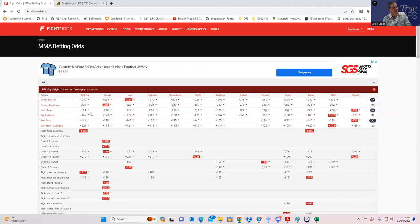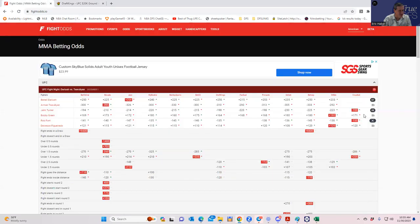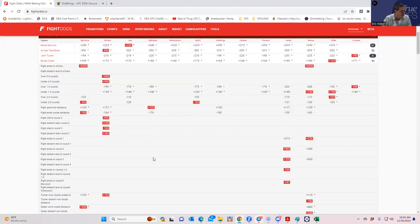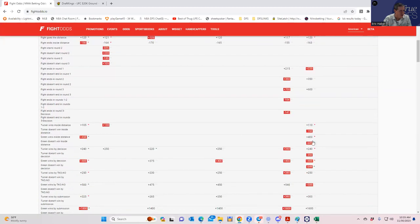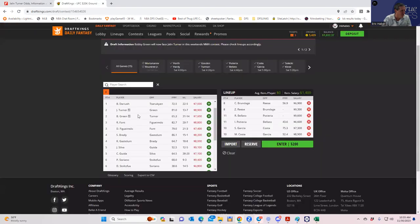Jalen Turner versus Bobby Green — 8900 versus 7600. There was some funny business with Bobby Green's pricing but he ended up priced roughly efficiently at plus 170-180 at 7600. His inside-the-distance line is plus 440, which doesn't work, so he's a toss-out. Turner's inside-the-distance line is around a pick'em, which is good enough — Turner is a strong higher-priced play.